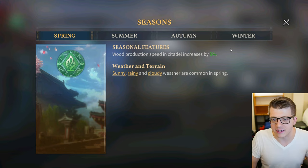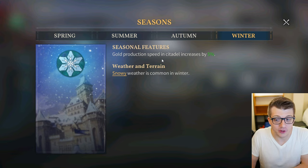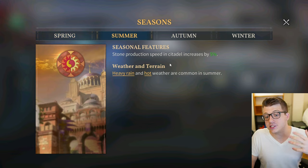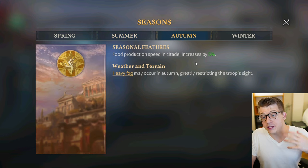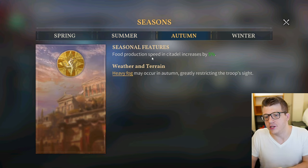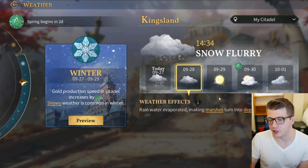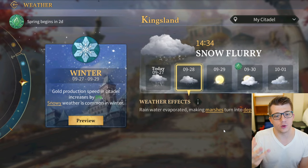This makes sense logically — in winter you make more gold because it's the holiday season; in spring you get more wood production because that's when plants and trees are growing. In summer, stone production speed is increased by five percent, and heavy rain and hot weather are more common — when I think of summer I think of really hot desert days, so stone production makes sense. In autumn, which is typically the harvest season, food production increases by five percent, and heavy fog may occur, greatly restricting troops' sight.